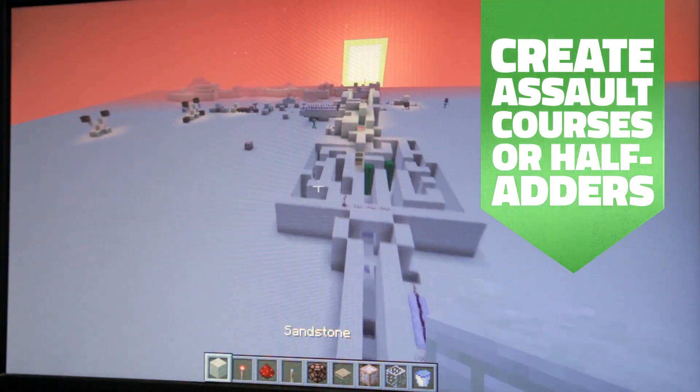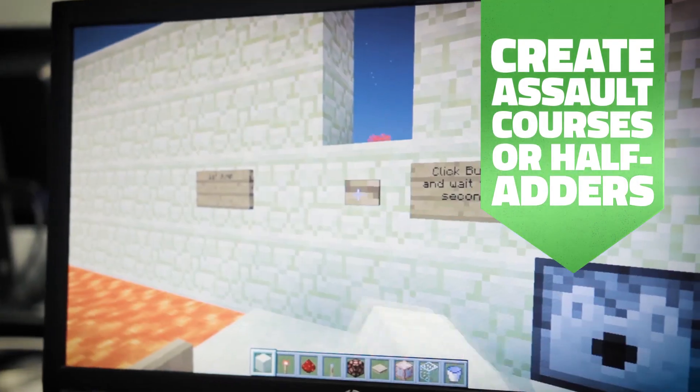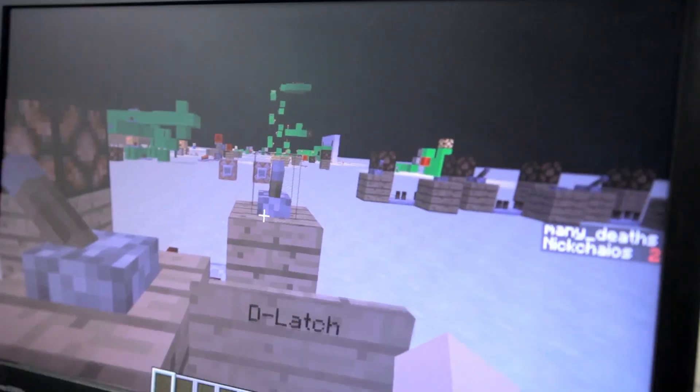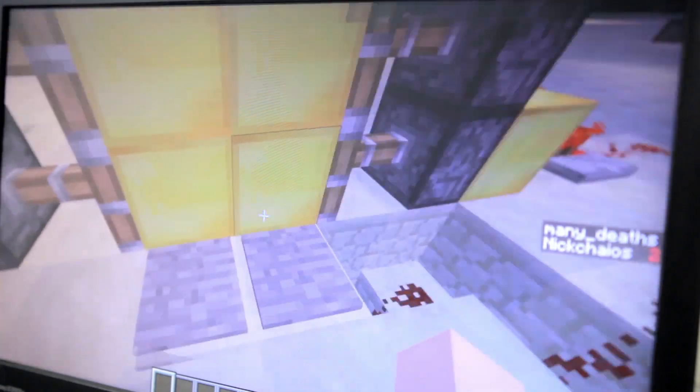I really enjoyed building the assault course. You have to try and get to the other side without getting pushed by the pistons that are rapidly pushing out. I also made a house with Redstone contraptions, like lights that actually turn on when you pull a lever.